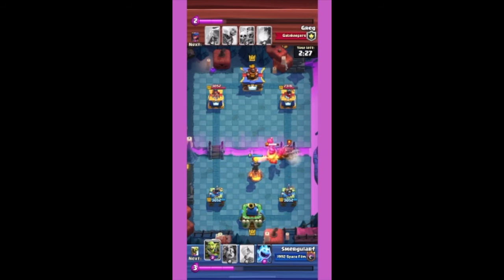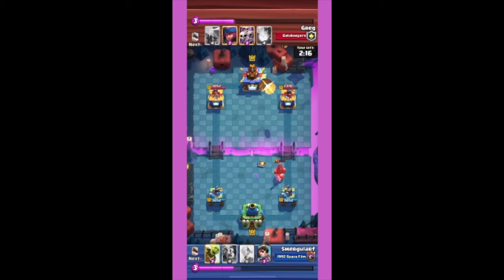Inferno Tower will fully defend the Mega Knight, Goblin Gang will distract the Dark Prince, followed by an Ice Spirit that immediately dies. Dark Prince gets no hits, but Homie sends a Goblin Barrel, so I count it.